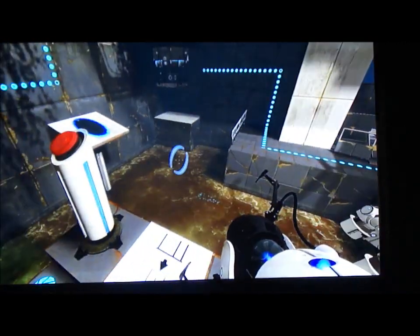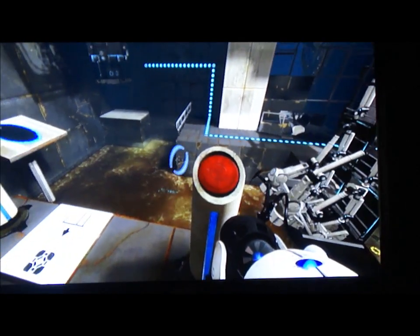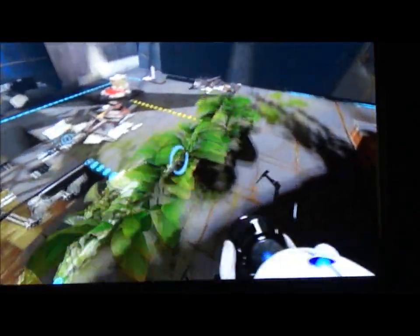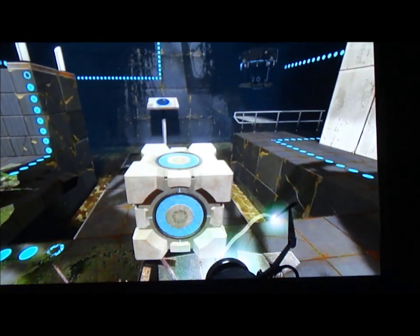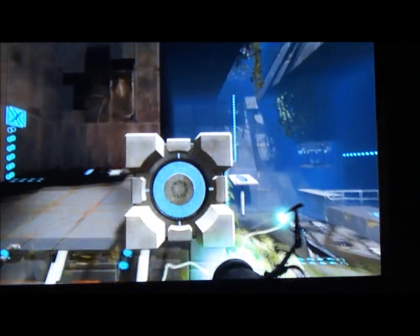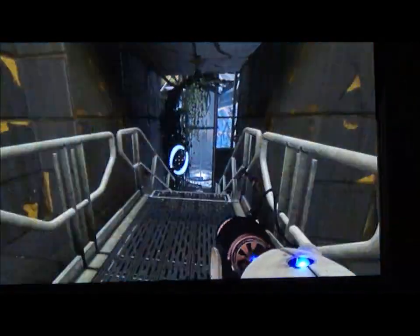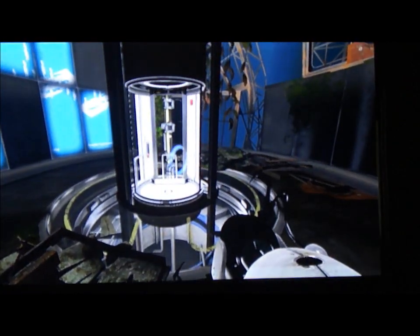Both games here are generally divided into the test chambers that I mentioned before, and the object of each chamber is to get to the exit door. For this chamber there is a weighted cube that needs to be on switches for the door to open, and of course you've got your partner in crime — the portal gun that will shoot the portals around the room.